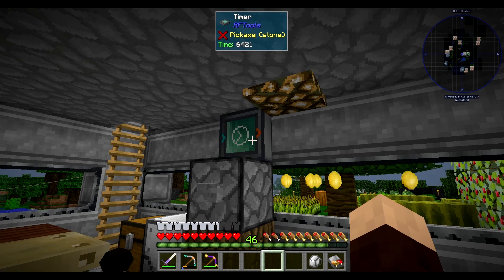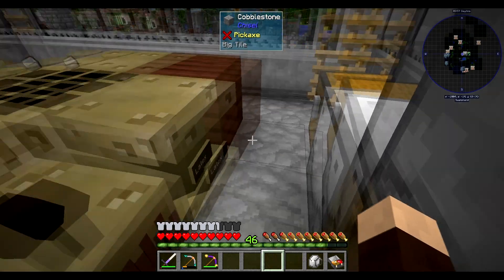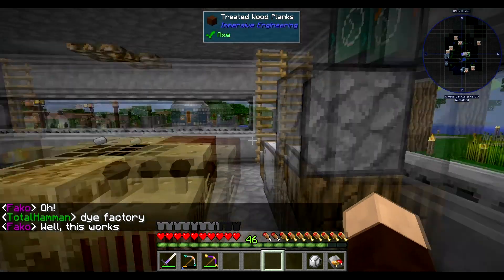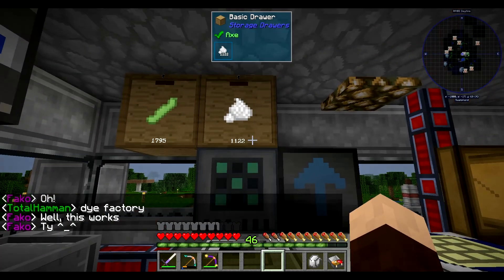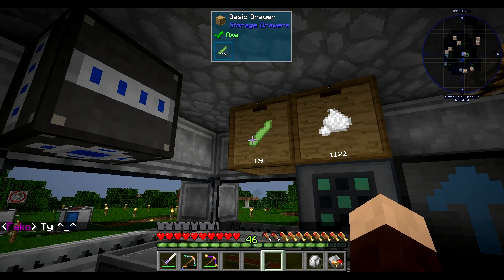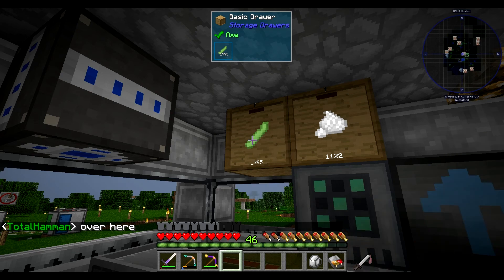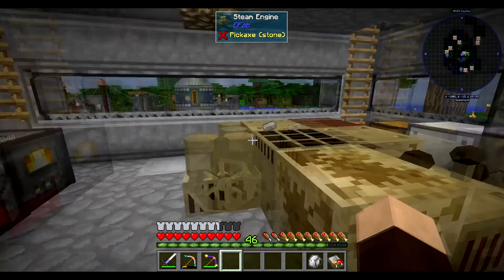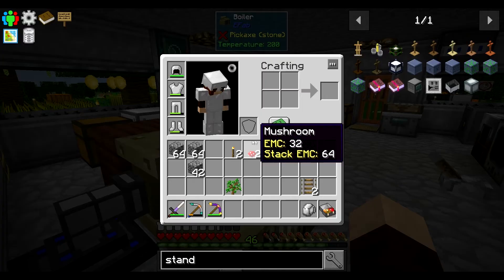I also built a timer up here, so when I make a bunch of silicon this basically runs empty. I kept forgetting to push the button, so I just moved it. Since this is full it's not going to send any more. I moved the soybeans in here, so that's up and running. We should be good there. We've got our plates going — what else are we going to need in here?